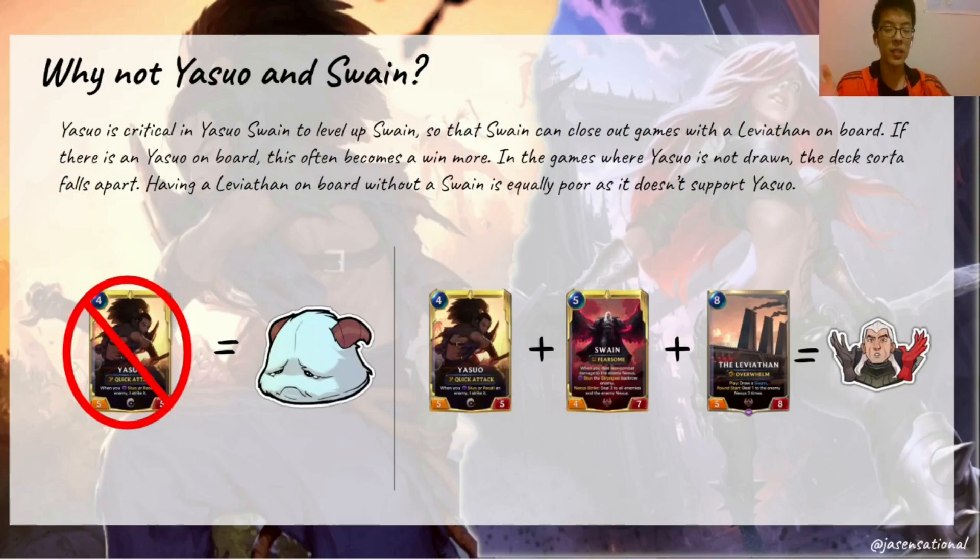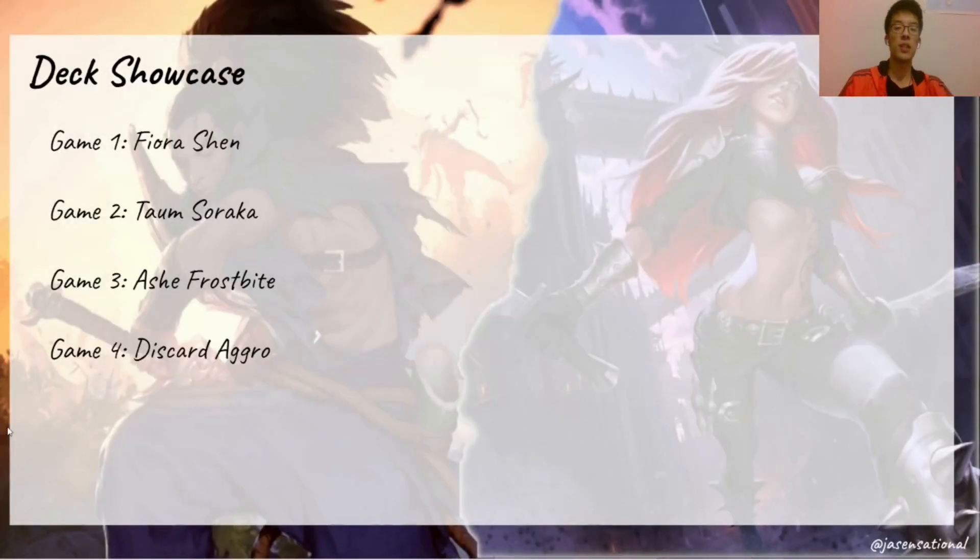There's no doubt that Yasuo Swain has a much stronger control and late game than Yasuo Katarina, but by giving up Katarina you also lose some matchups against slower decks where you can really rush out the opponent. That's pretty much all I wanted to cover with this deck. I went through a lot of information and I'll leave you with four games that I picked out to showcase some of the strengths and weaknesses of this deck.